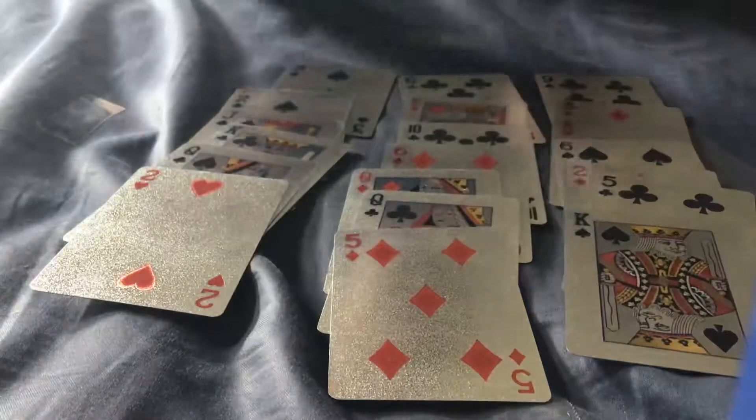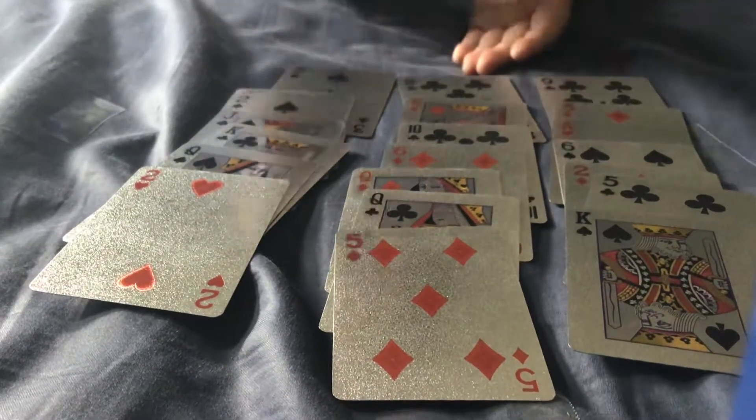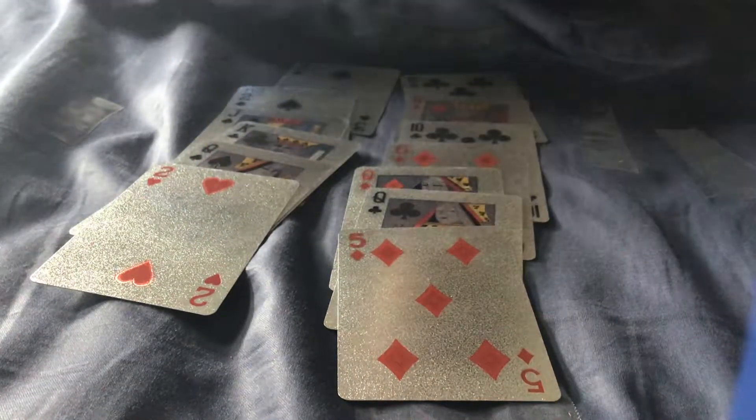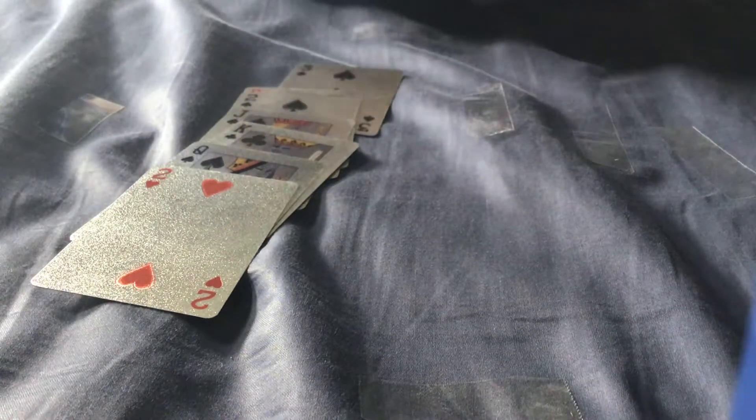Why it has to be sandwiched — then you do that again, always from the left to the right. If you go from the right to the left it won't work. Then you say: point to the pile that has the card in it. He points to this pile. Sandwich it again, sandwich it between the other piles.